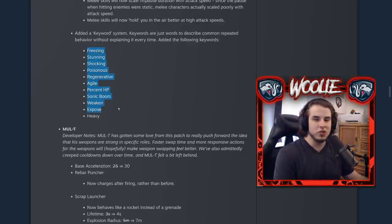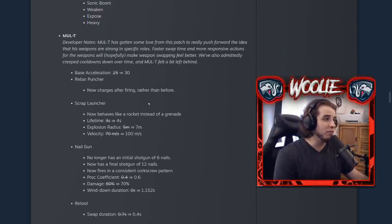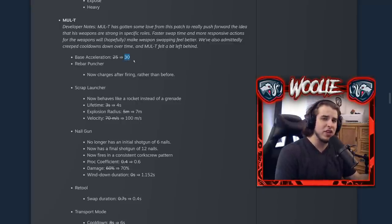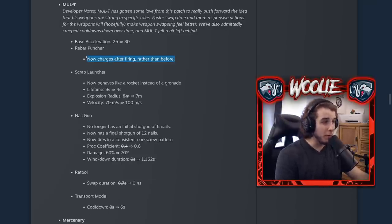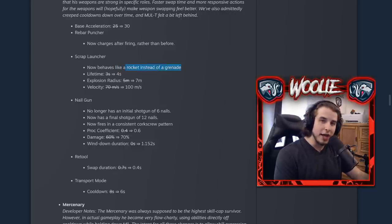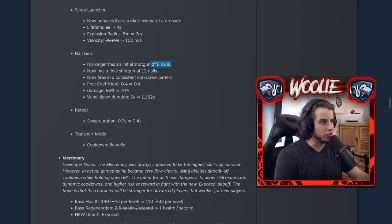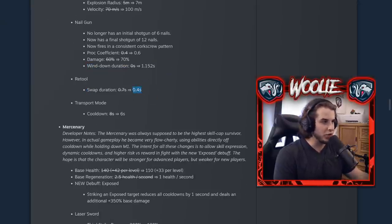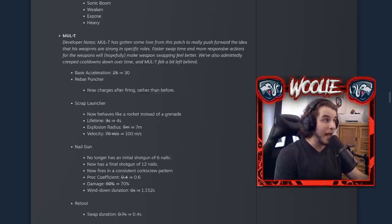MUL-T's buffs look very good on paper and from what chat told me, they're solid changes. His overall acceleration was increased by five. The Rebar Puncher now charges after you fire it rather than before — so it comes out instantly, then the brief charge happens like a cooldown. The Scrap Launcher is now a rocket instead of a grenade: travels straight and fast, flies longer by one second, with a larger explosion radius and greater velocity. The Nail Gun no longer fires those initial six shots, but now has a final burst of 12 nails — higher proc coefficient, higher damage, and about one second to fully deplete at high attack speed, meaning brief repositioning doesn't lose your wind-up. His special weapon switch happens even faster, and his shift cooldown was decreased. These are some pretty massive buffs for MUL-T, and we all know he needed it.